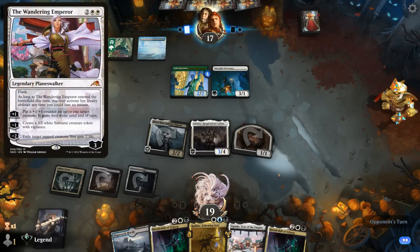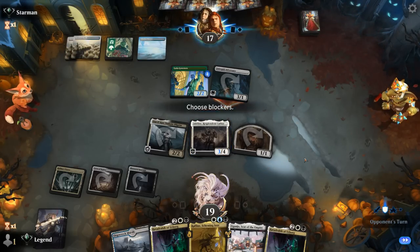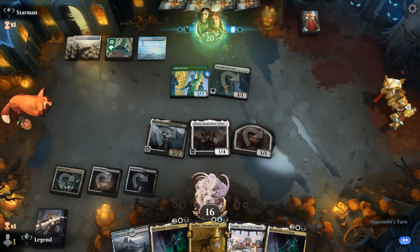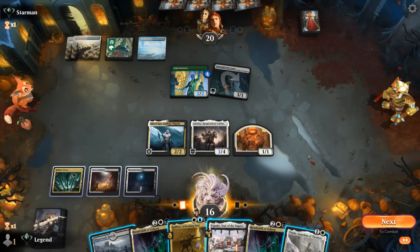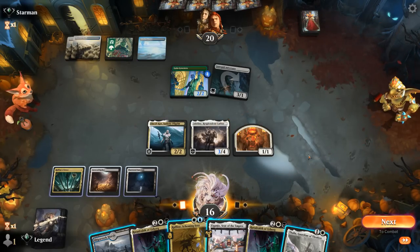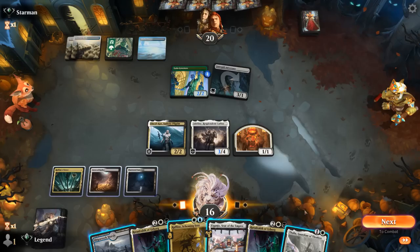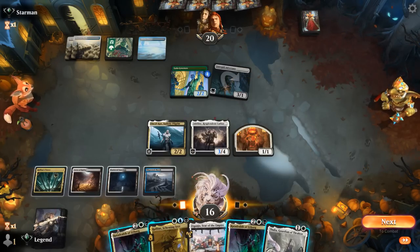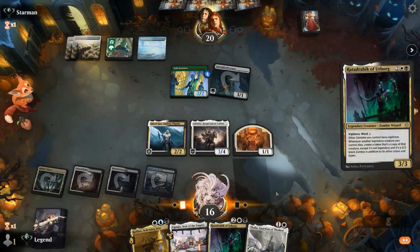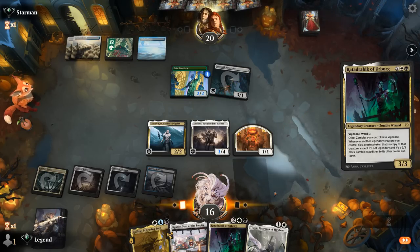The opponent may be holding a Wandering Emperor which can exile our tapped creatures. Pilgrim wouldn't be able to deal with Adeline very easily. If the opponent attacks implying Wandering Emperor to put a +1/+1 counter on it, we'll play around it. Thalia is an excellent way to do so — we'll force them to play it right away. Alternatively, we can still play Rata Drambic, just attack with Adeline and a token.